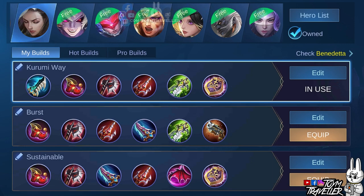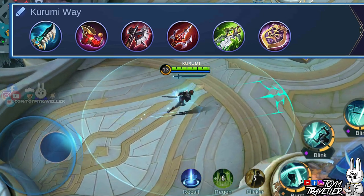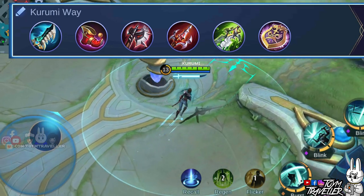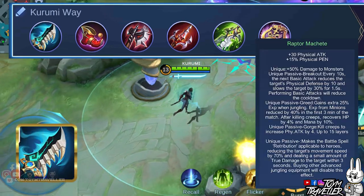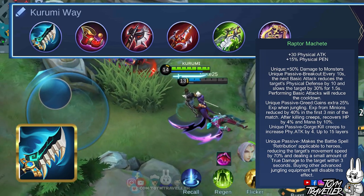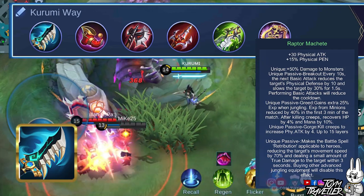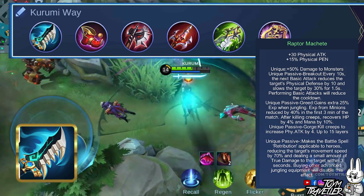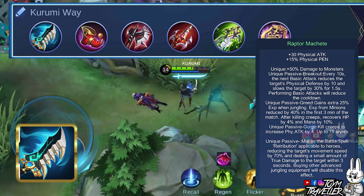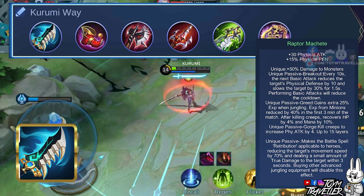There are so many items you can buy for Benedetta. You can focus on items that grant physical attack, spell vamp, and items that give you additional extra damage. You can use the Kurumi way build if you want to deal burst damage while sustaining your survival. Get Raptor's Machete as your jungling item to deal more damage against jungle monsters — buy this only if you are using Retribution as your spell. You receive less damage from jungle monsters when you have a jungling item. Its passive effect makes your next basic attack enhanced every few seconds and reduces the target's physical defense and movement speed. You also gain stacks when killing jungle monsters which boosts your physical attack per stack. This item also lets you use Retribution on enemy heroes to slow them down and deal true damage.